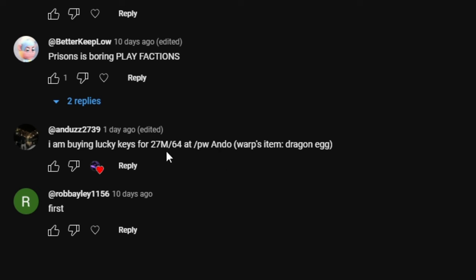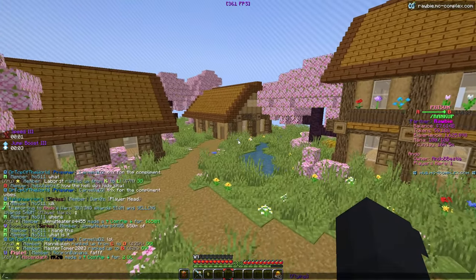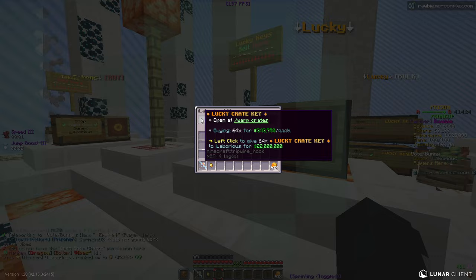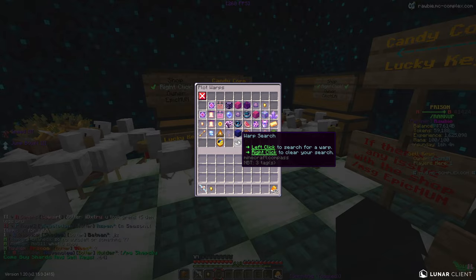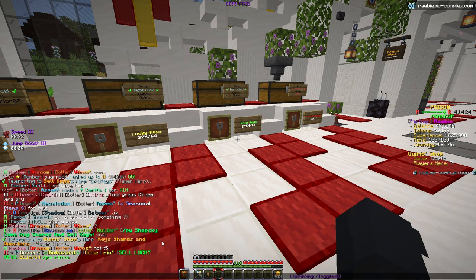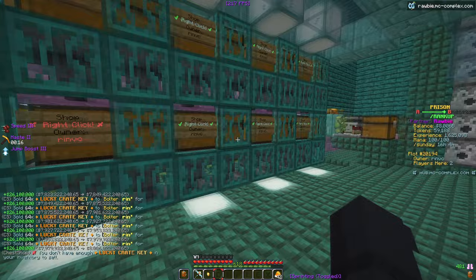Found the guy — PW Andrew. He said 27 million per stack but I think he decreased it; it's 22 million now. He literally just lied to me — we got clickbaited. Let me check slash P warp around for better prices. Empire's shop does 32 million but they're out of stock right now. Most shops are buying for 22 million per stack. But then this guy — Rin VC — said 26.1 million per stack! Let's go to his P warp and sell to him. Oh my gosh, we're already up to almost 8 billion!